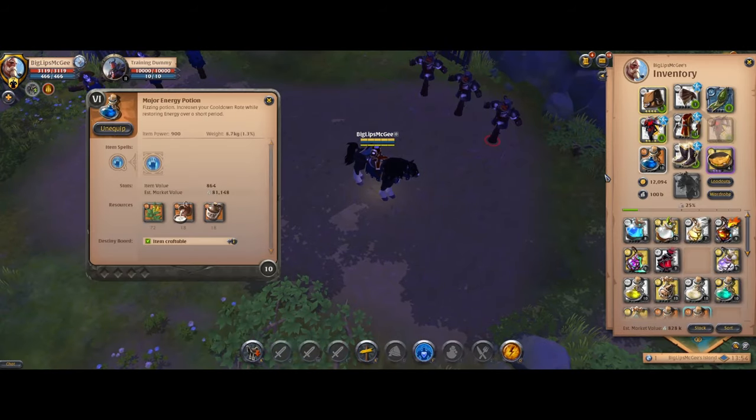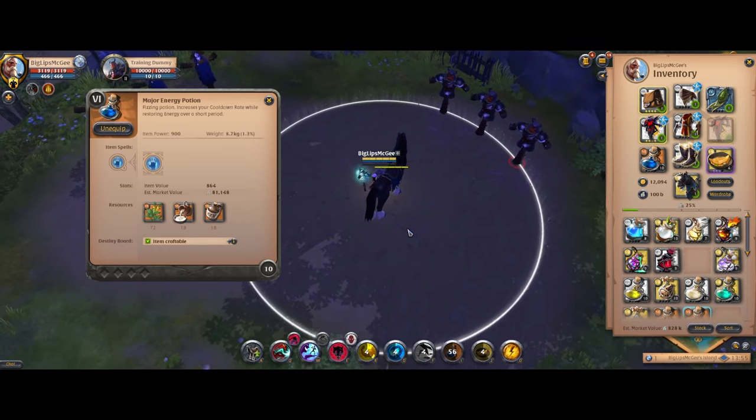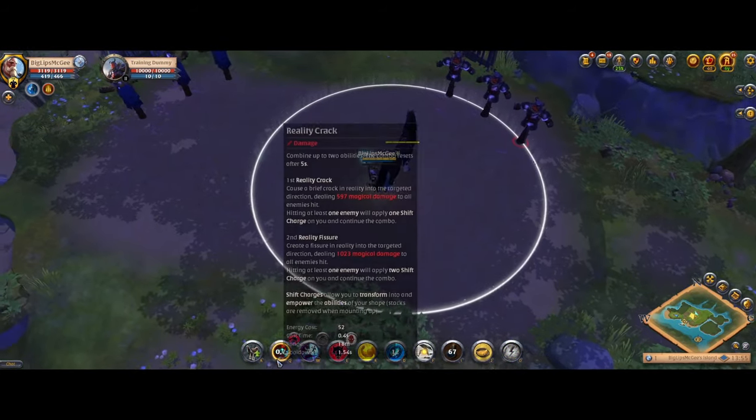Moving on to old potions — there are two old potions that were reworked: the energy potions and the poison potions. Some others just had their values changed. Starting with the energy potion, this one still gives you max energy when you drink it, but then it also restores some max energy over time — about half the original amount over 7 seconds — and it increases your cooldown rate during that time as well, which is quite a big amount. So this one seems to be a lot better and more usable now, especially in PvP. You can drink it, restore some energy, and it also makes your cooldowns come up much faster.